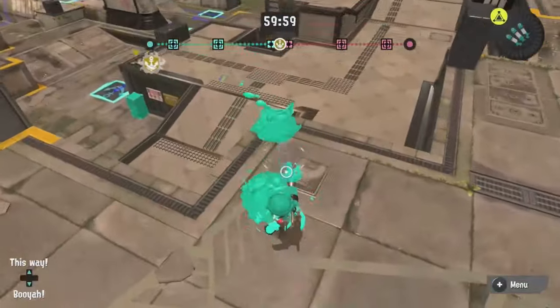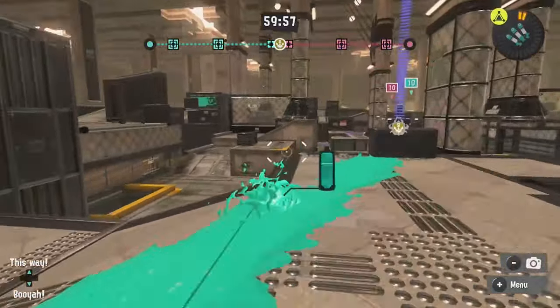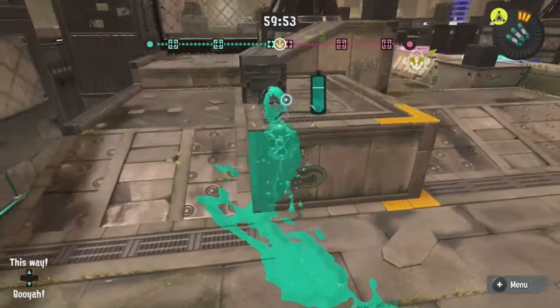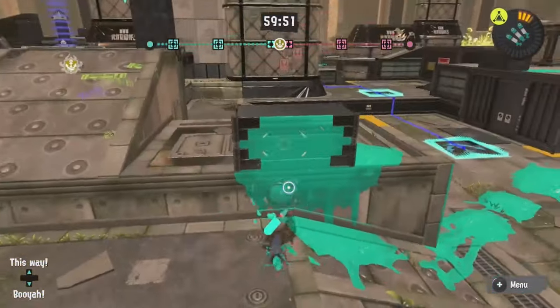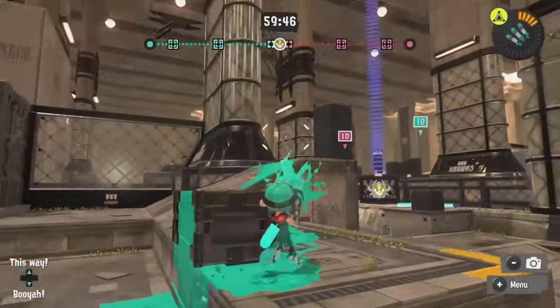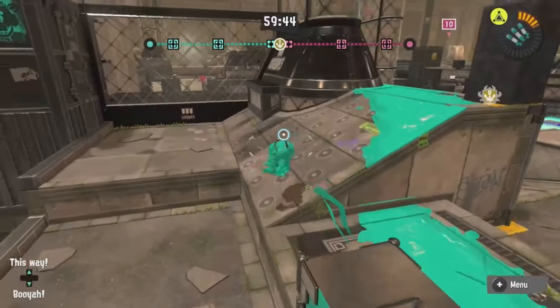Tower — how have you been changed? Left side has a block. This is a block here now — it's inkable on this side. This is a bit easier for retakers to go up here and deal pressure. Now you can actually right side peek this top area. That's good. This sponge is still here, you can go up here.